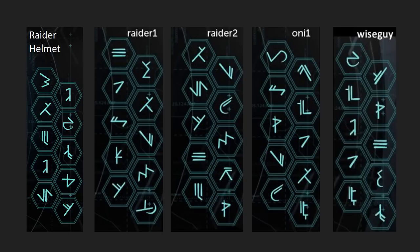First, you've got to know that the Raider codes only work after you beat Spartan Ops Episode 1, and the Wiseguy code only works after you find all the terminals in campaign. It's a good thing I put up all my terminal guides yesterday!